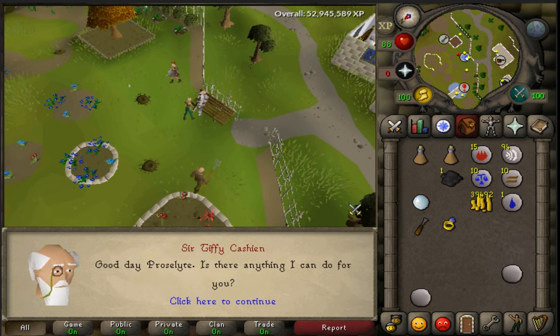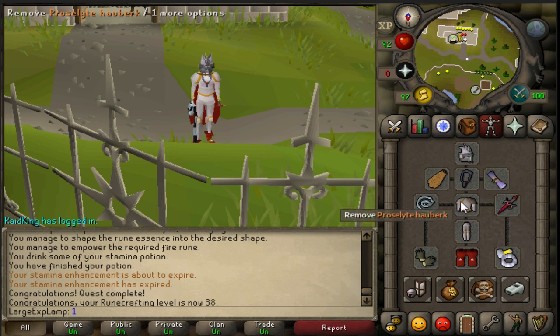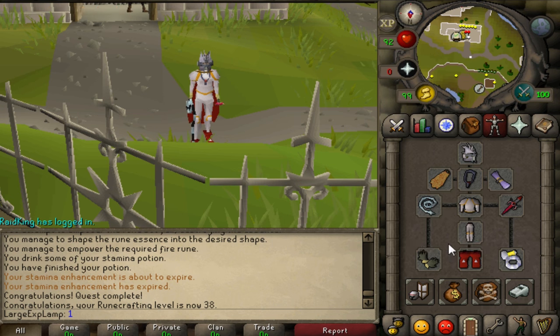I'm saying it wrong, I'm so sorry. It's Proselyte — there's no T in the beginning, so for whoever's triggered, I'm sorry. Alright, so now this is the armor that we'll be using: Proselyte chest and legs.